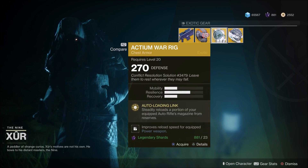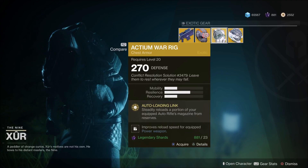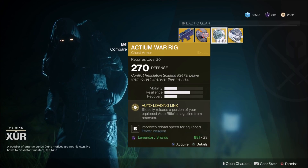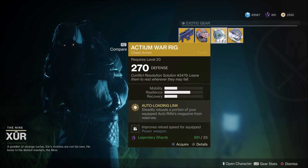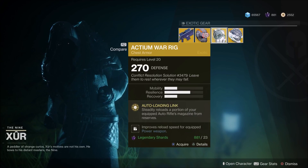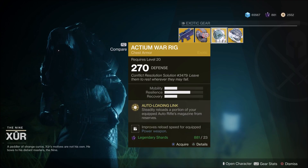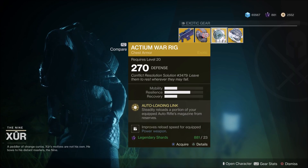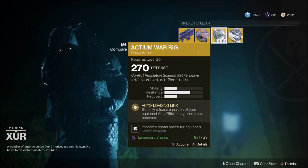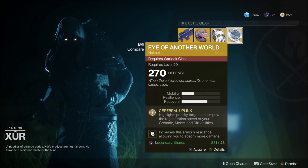Actium War Rig — Auto Loading Link steadily reloads a portion of your equipped auto rifle's magazine from reserves. This is where Titans truly come into the spotlight. With Sweet Business and this chest piece, you get an average of another five to six seconds of constant mowing down without the need to reload. I don't need to tell you how valuable that is on Calus, or how fun it is. If you picked up the Sweet Business last week, buy this body piece — you won't regret it.